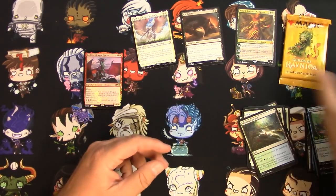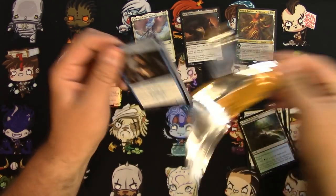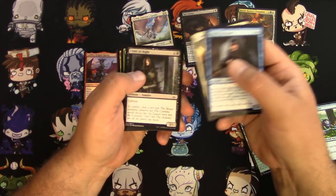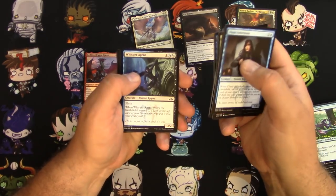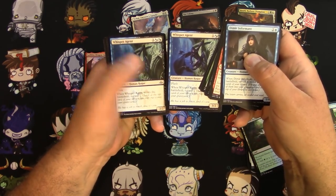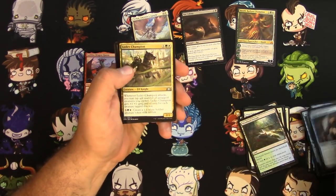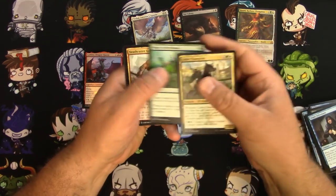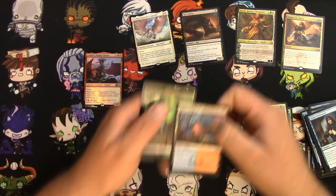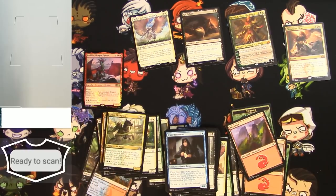And then our Guilds of Ravnica pack — can this save the day? Can I make more than 12 bucks back? Two Whisper Agents in a row, that's unusual. Found some bad randomization in a pack of Dominaria I just opened the other day, so there it is again. We got Chance for Glory, so I actually got two mythics — they're halfway decent.